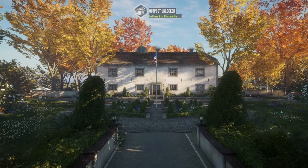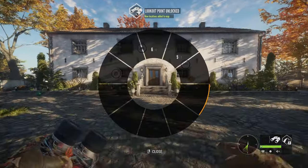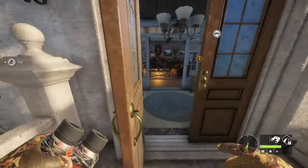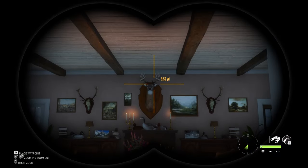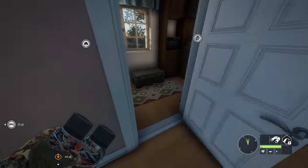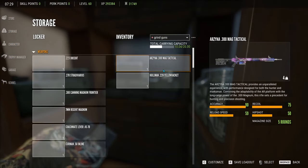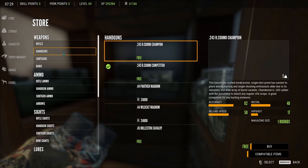Hunting this map for the first time is gonna be weird - I don't know none of the areas, I'm gonna explore. But we're gonna have a good time. I'm gonna get rid of the 300 because there might be whitetail on this map - if there is whitetail on this map, oh! But I don't know any of the animals that are going to be on this map. I'm going to put up the 300 because I doubt we're gonna need it.